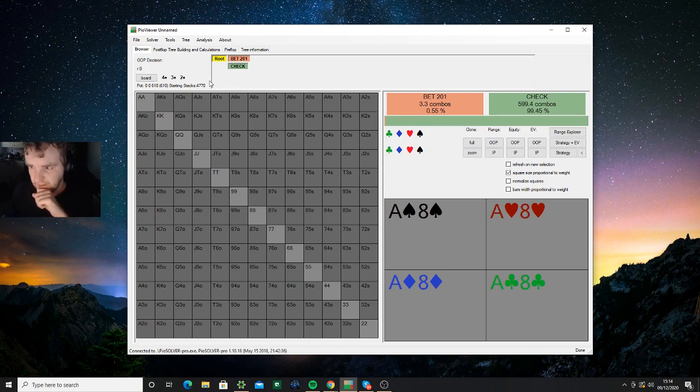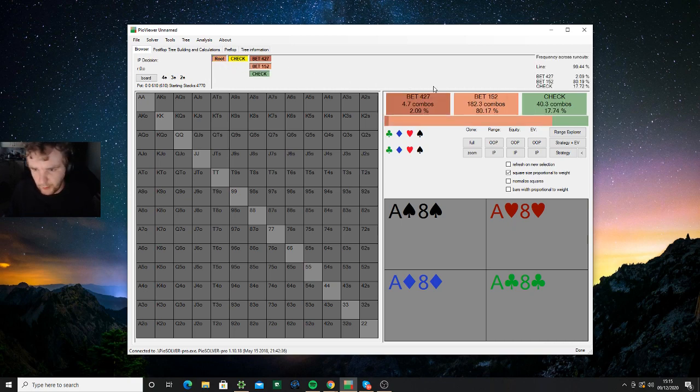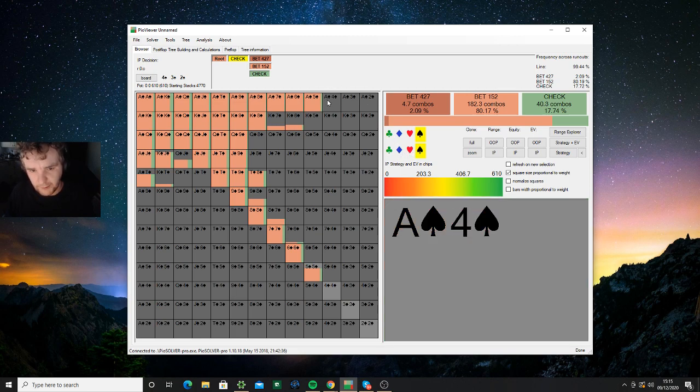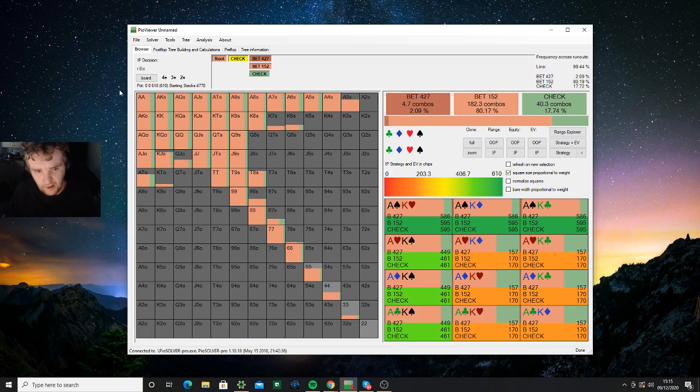Looking at this flop — one question to ask yourself is whether we'll see a particularly high c-bet frequency here and if so, what size you'd pick. A lot of people would say this is a four-high board, we don't hit it much, so we should check back a lot. That's actually not going to be the case. What's very interesting about monotone boards is that the elephant in the room allowing each player to put in a chunk of money is the presence of flushes. The high end of both players' ranges is going to be a flush with very high equity regardless of what the other player holds.